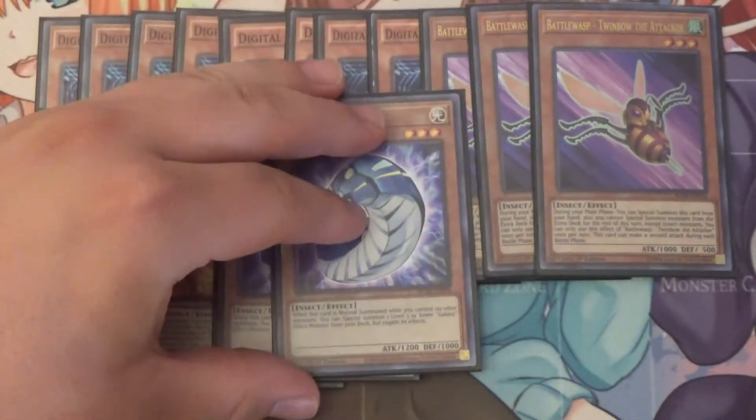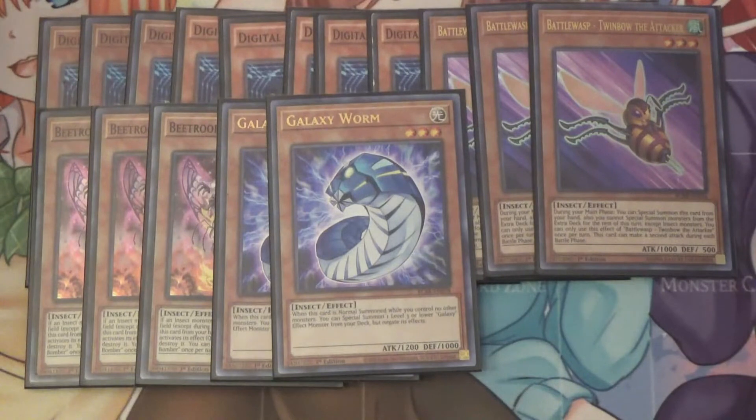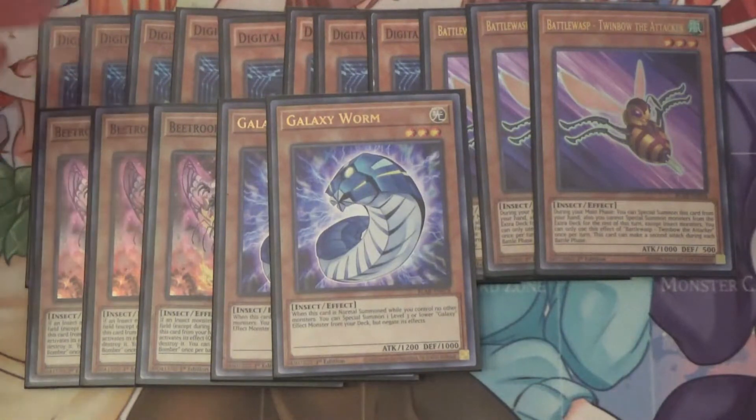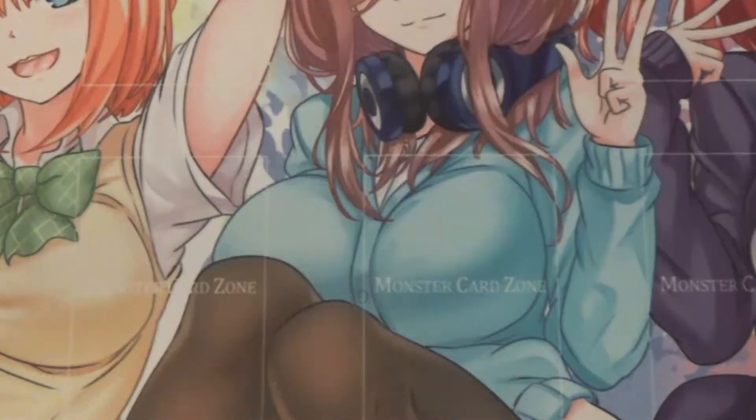I also run three Galaxy Worm. When Galaxy Worm is normal summoned and you control no other monsters, you can summon another Galaxy Worm from your deck. So it's just a bunch of level 3 insects that can special summon themselves or special summon another insect from the hand. Now, since the main deck of the Digital Bugs is kind of concise, I took some cards out — I took the Centibit out as well as the LED Bug, because those two cards have to have an outside effect to change them to defense position to activate their effects. It doesn't really come up often and it can just end up being a dead card, and in a deck like this you definitely do not need that.